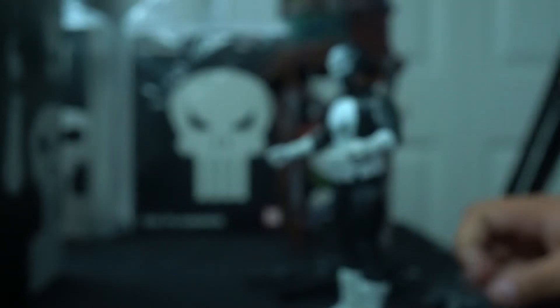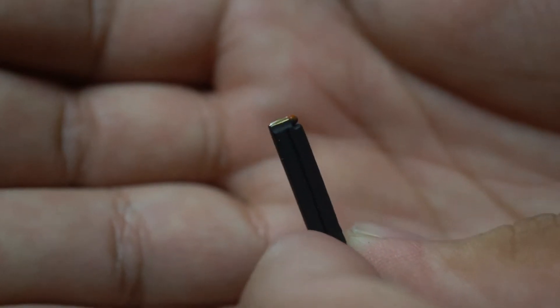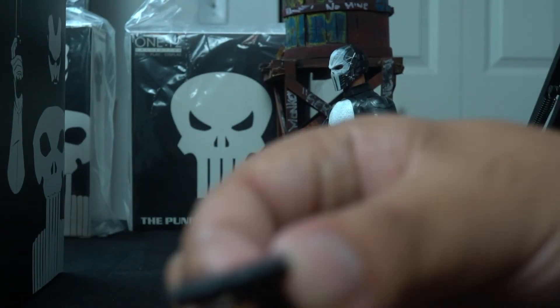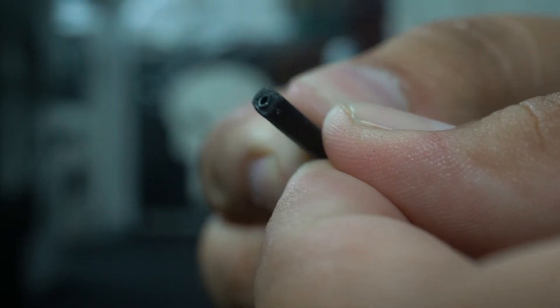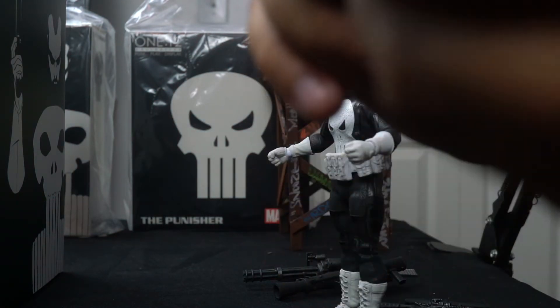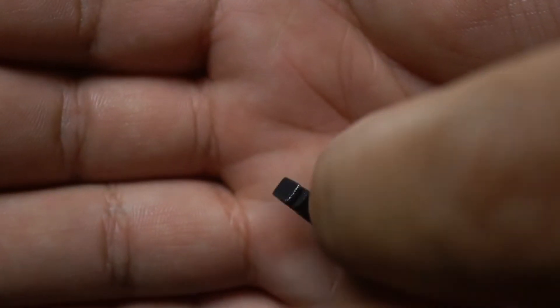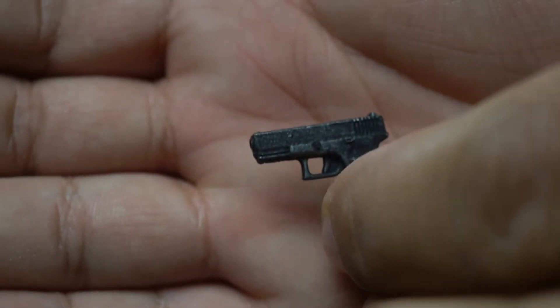We have a magazine clip for the Uzi. Every gun has a clip but I didn't feel like taking them all out — they're really small and I don't want to drop one and lose it. And here we have a little pistol which looks really nice. The slide doesn't cock back, but there is a clip in here. Mezco always puts clips in them. Let me know in the comments if you think this one stays in — I'm pretty sure it does.